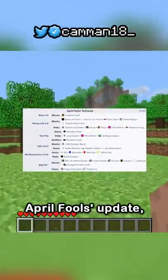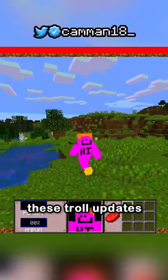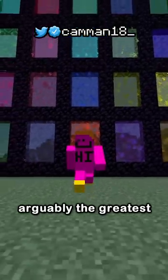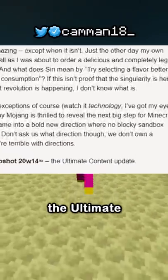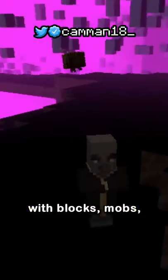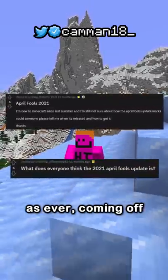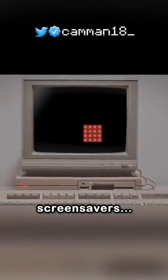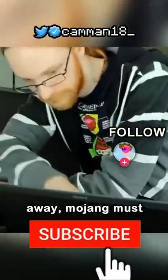Every April since 2011, Minecraft has released an April Fools update - from adding loot boxes, to the Love and Hugs update, to the Trendy update. These troll updates were super popular, and in 2020 arguably the greatest Minecraft version ever was released: 20w14∞, dubbed the ultimate content update. It added infinite dimensions randomly generated with blocks, mobs, and particles. Going into 2021 hopes were high, but when April Fools came around we got screensavers. With April Fools 2022 less than two months away, Mojang must already be working on it - so all we can do is hope.